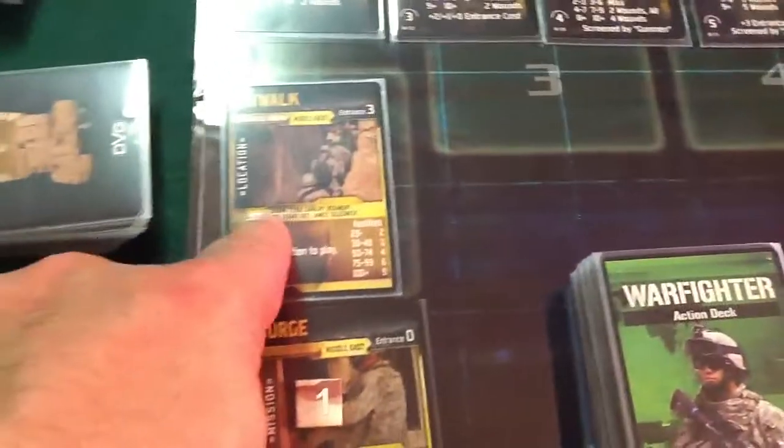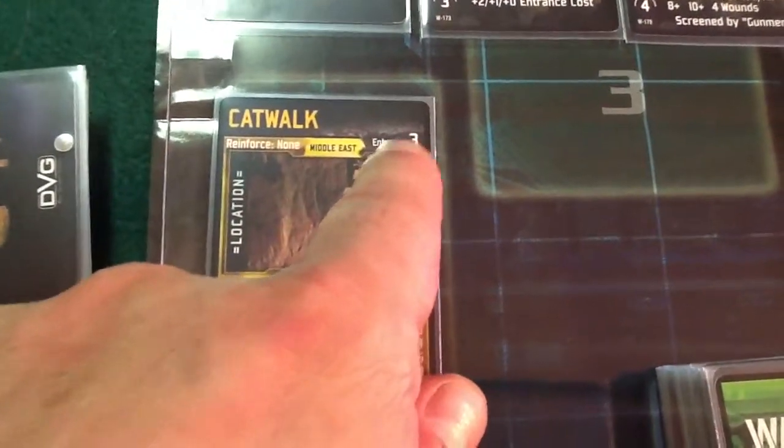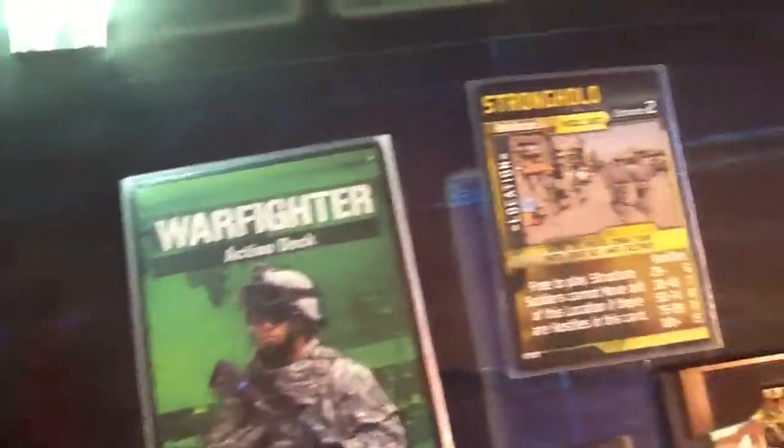From here, this is a range 1. To make the entrance, you have to pay 3 cards. But, because he has that number there, he only has to pay 1 card if he wanted to move forward. But he's not going to move forward right now.